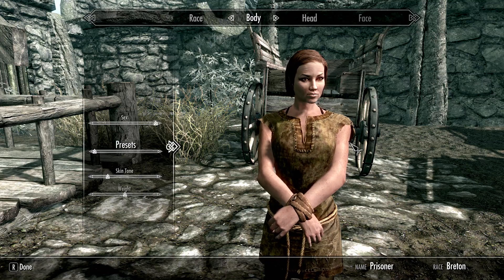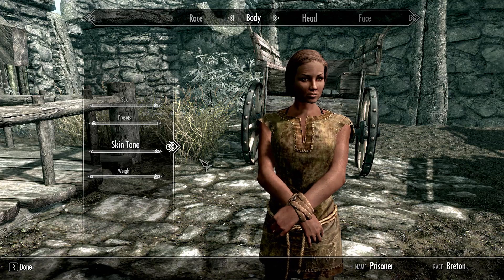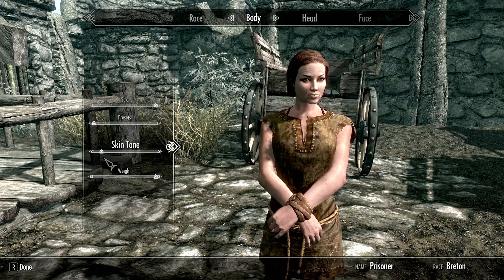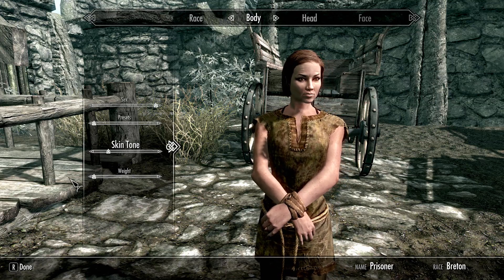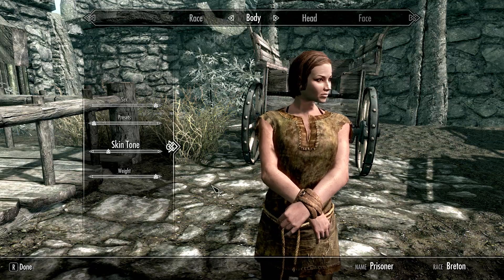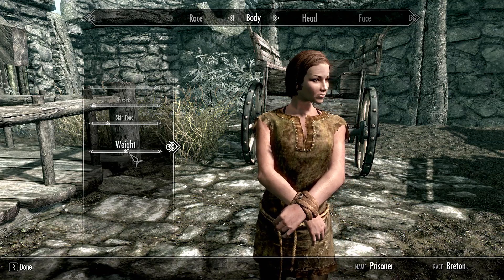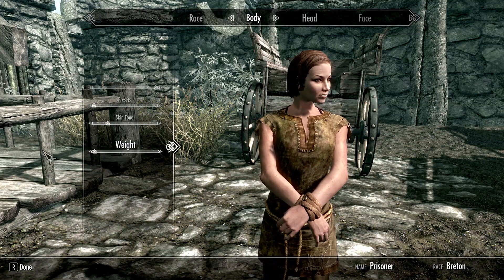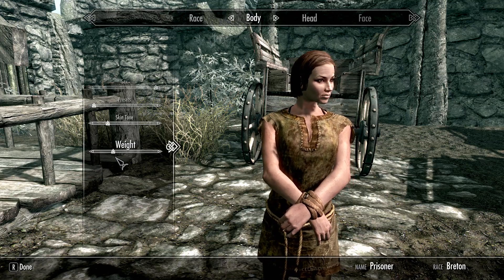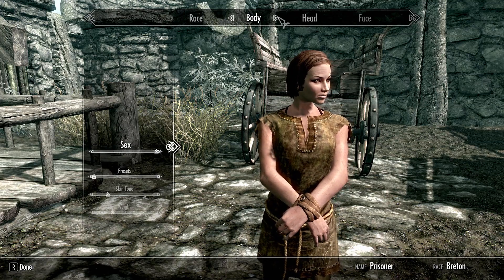It's like they took a lot of time on one and then just hit the randomizer for a whole bunch of the others just to give you options. Skin tone — can't really drag it... there we go, a little bit paler. Now that's the fattest they get — interesting. Her hands don't get any bigger, just her shoulders and her hips.